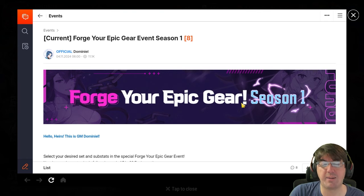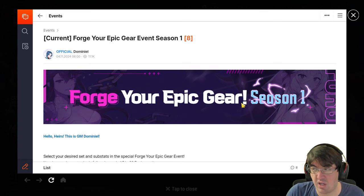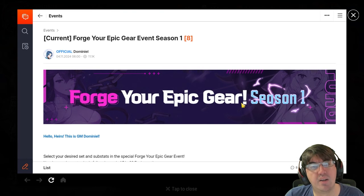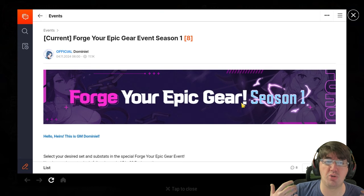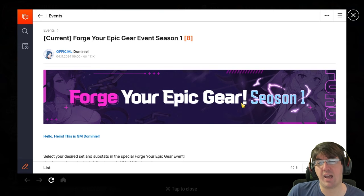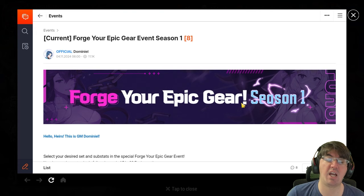Before we do that, let's talk about what the event actually is. For those who are newer, by playing the game you will accrue points and you can spend those points to get two pieces of gear — one left side which is a sword, helmet, or body piece, and one right side which is a necklace, ring, or boots. You get to choose the main stat for right side pieces, and for both left and right side you choose the substats. They start at max rolls and every time you enhance them they are guaranteed to be max rolls. The catch is you can only put three enhances per substat, so certain substats like speed are capped at 17.